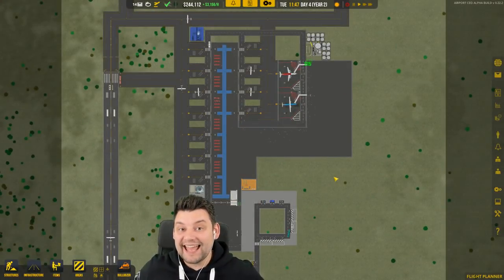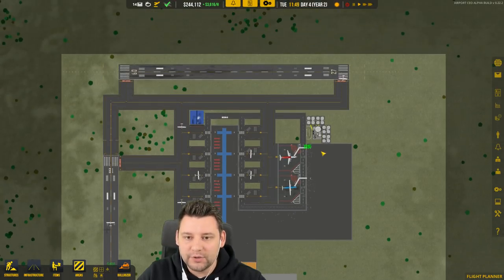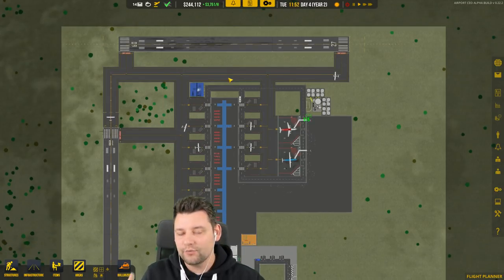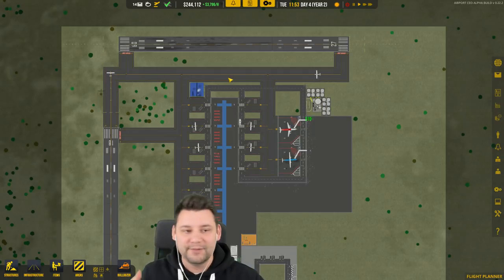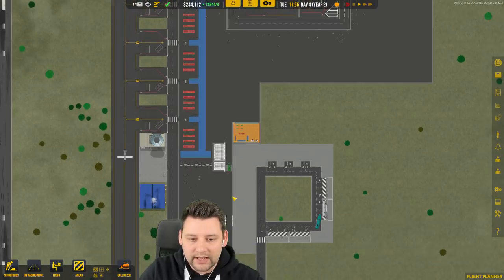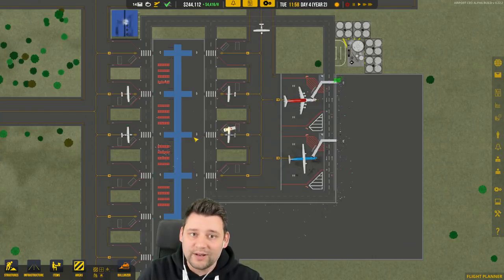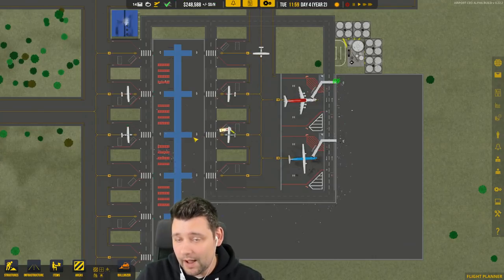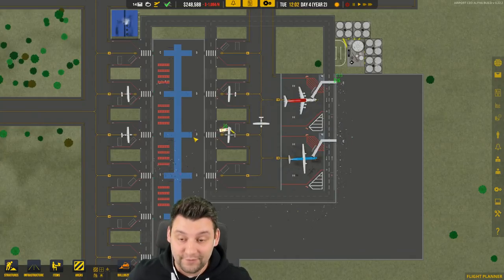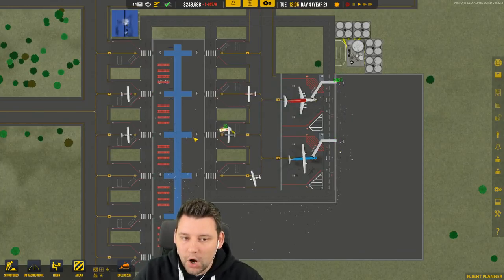Hey guys, my name is Sidney. Welcome back to Airport CEO. Last episode we expanded — we've got the second runway all good and going. One runway is accepting flights and the other one is making flights go out, so we've got a cool little system going on. The airport is running pretty smoothly. Big flights are coming in, little flights going out, and we seem to be making considerable amounts of money. We also started fueling these big planes and you get a ton of money for fueling them.